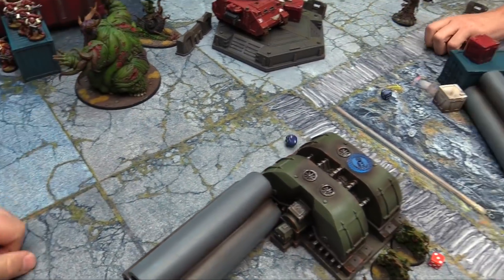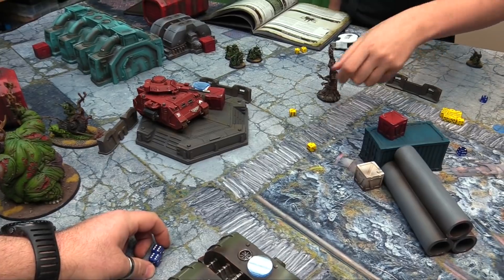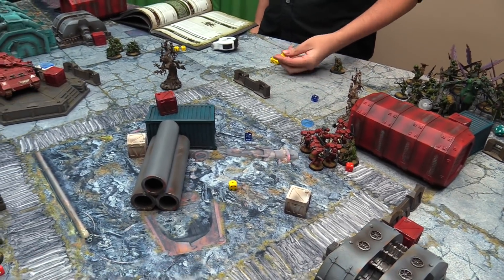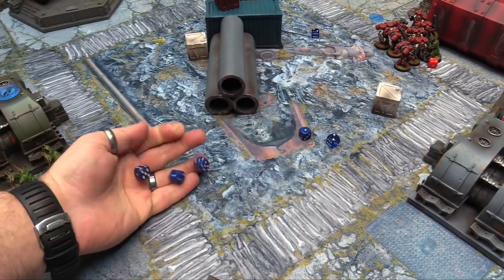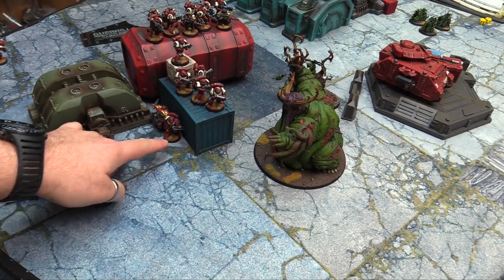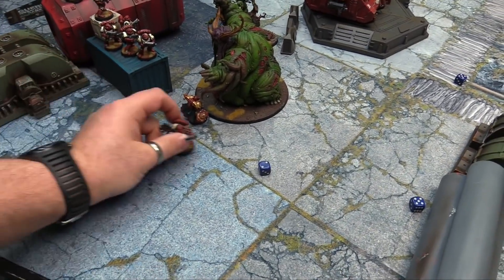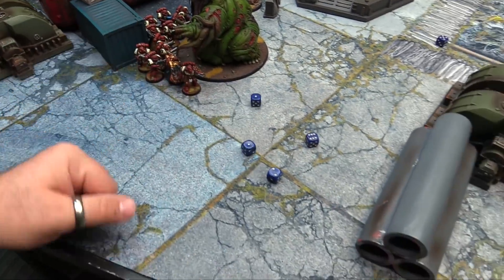Turn five charges — the Captain, Lieutenant, and Assault squad charge in. The Captain goes nine, makes it — no more flamethrower. Lieutenant goes seven, makes it. Assault squad goes eight, makes it. Fight phase — the Captain attacks on twos, wounding on fives — one wound, five-up save, survives. The Lieutenant attacks with his Chainsword — twos to hit actually, rerolling — fives to wound rerolling ones — two kills. The twelve Assault Marine attacks — twelve models hitting on threes rerolling everything, wounding on fives — hard battle. Rerolling ones one more time — trying to get the last wound on Slimux. Gets him — Slimux dies! One wound, five-up, fails.